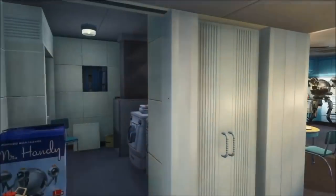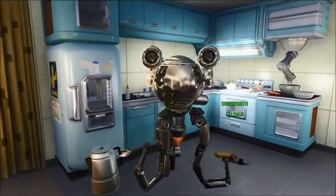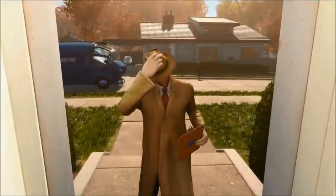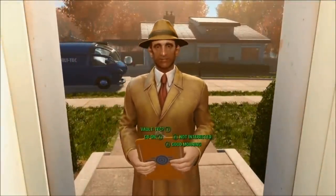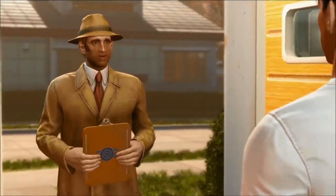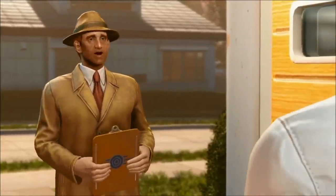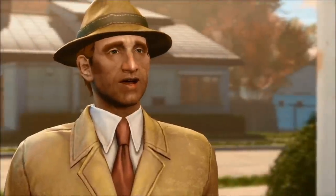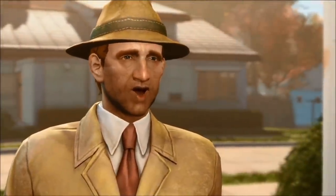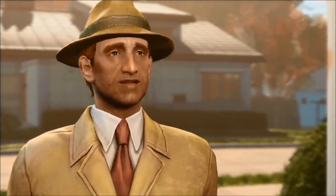Moving on, we next see the character walk around the house, where we spot a few familiar objects like Nuka-Cola and Sugar Bombs, and then a Vault-Tec representative arrives. This is the first time we get to see the conversation mechanic — it's been refined and minimalized. In my opinion, this is actually more immersive; it's quite similar to The Witcher 3 and the Walking Dead franchise, where you simply press a button to make a dialogue choice instead of scrolling through a list of narrative.